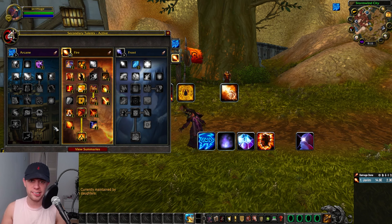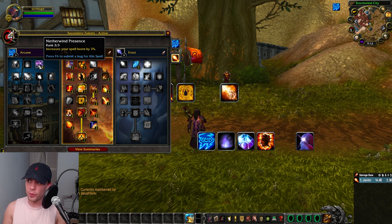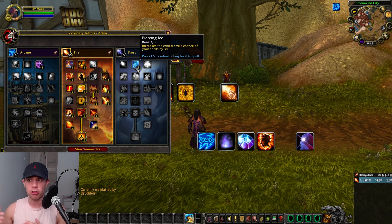Looking at the talents, it's not surprising that most of our talents are going into Fire, seeing as this is a guide for Fire Mage. We have a few other talents in Arcane: Netherwind Presence, increasing your Spell Haste by 3%, and also Piercing Ice, increasing our Crit by 3%. We're going to put these on last if you are still leveling.